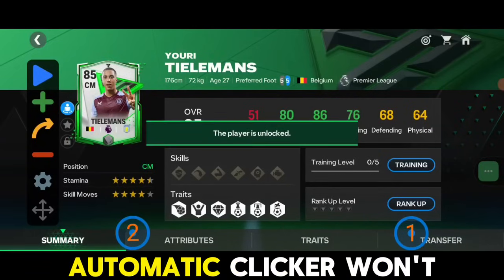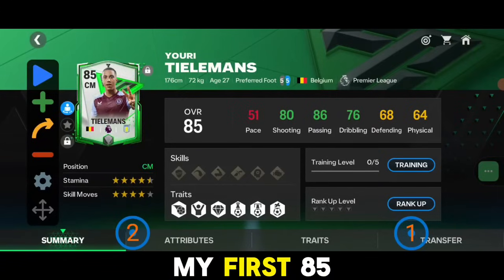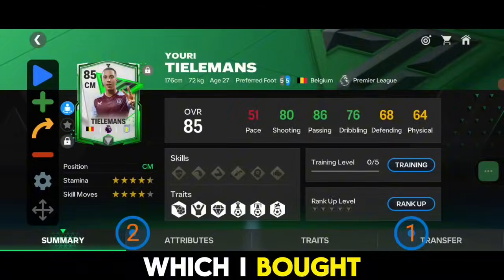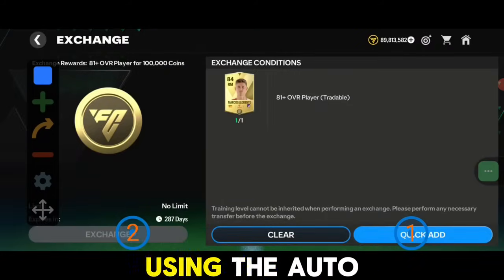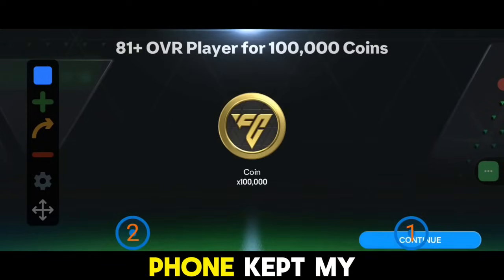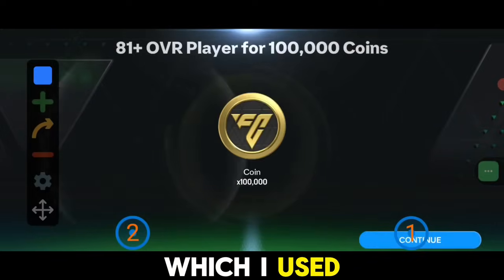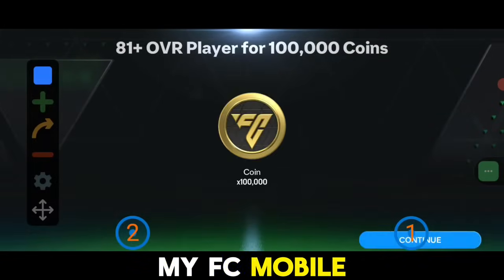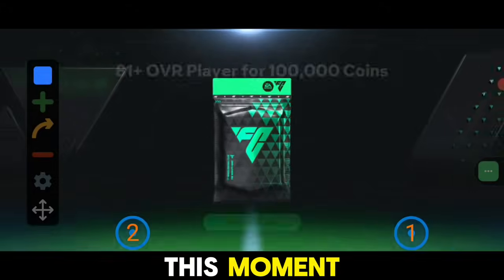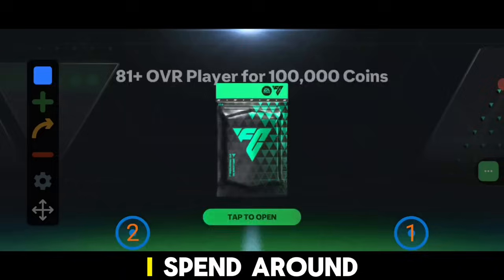I went to my player section and locked my 85-rated card so that the auto clicker wouldn't accidentally discard my high-rated card. I selected my first 85-rated card which I bought from the market, then continued the process using the auto clicker app. I put my phone on charge and completed some of my regular work — I wasn't watching the FC Mobile screen at this point. Everything was automated.